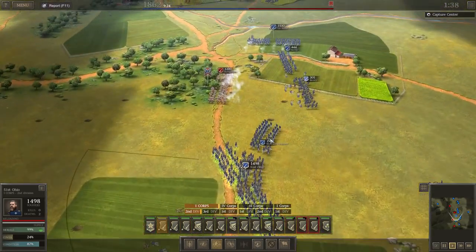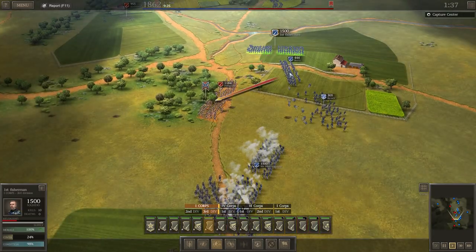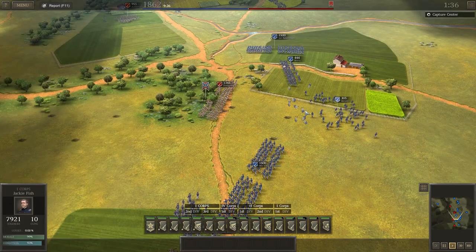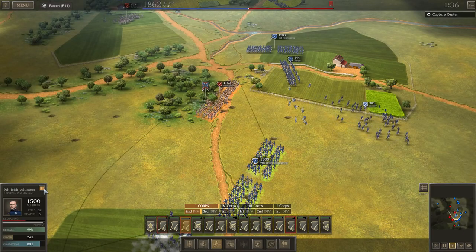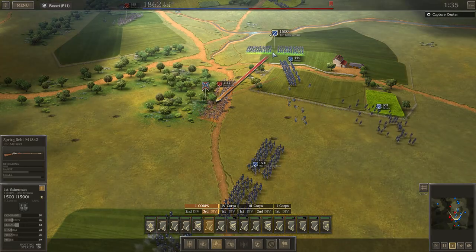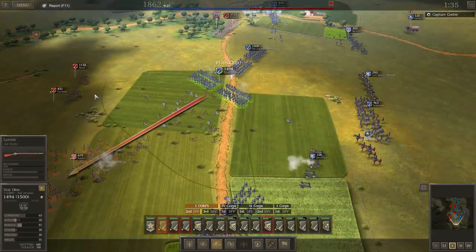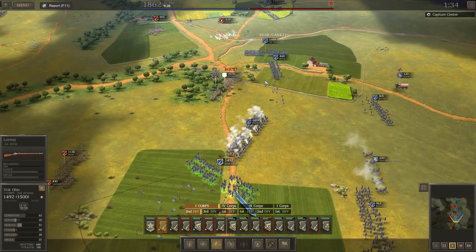We're definitely doing okay number-wise. They obviously have so much cover in there — probably our best bet is just to solely charge them. They've got cannon firing as well. What rifles do these guys have? They have the Springfields — they all have the Springfields, okay. We'll just keep on shooting them. You guys reform now. We managed to route them — okay, get in there now. If we can take this woodland that would be perfect. You guys come up here now as well.